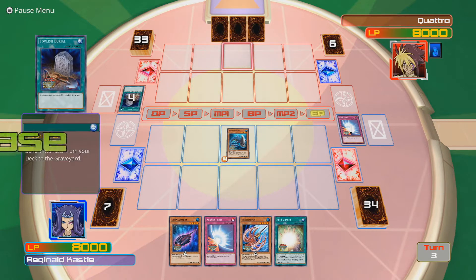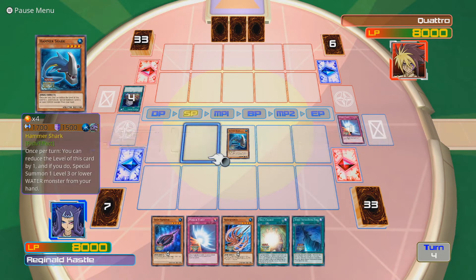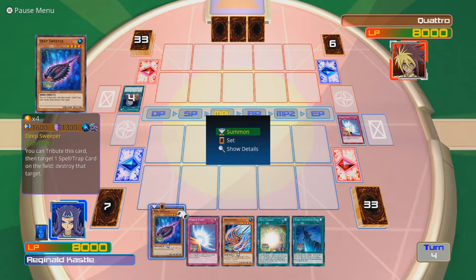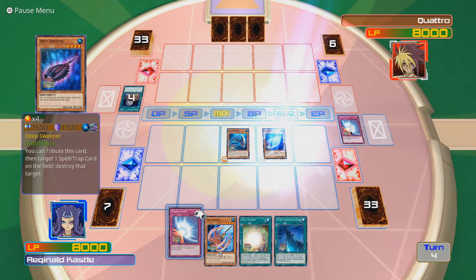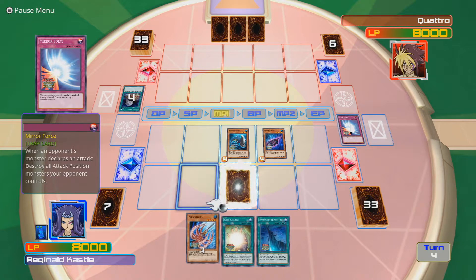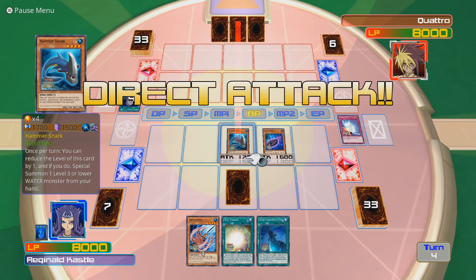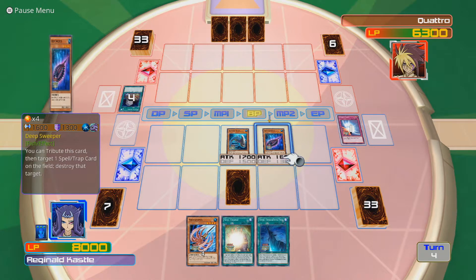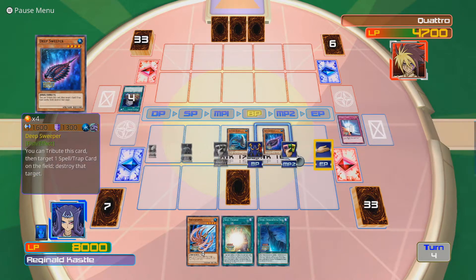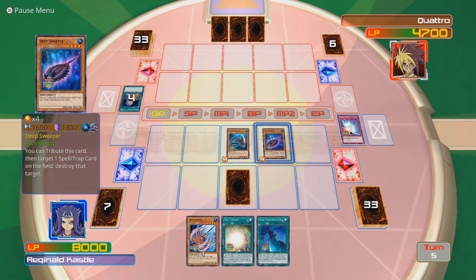Of course you're going to put Dreary Doll there - that's fine. Gimmick Puppets are annoying - mostly level 8, but on some occasions they can be different. I am going to play Deep Sweeper because I desperately need to get some attack on the board. I need to get some damage on the board at this point because I want to try and end this quickly before Quattro is able to get any level 8s on the field. He needs level 8s to XYZ Summon - not Synchro Summon, sorry.